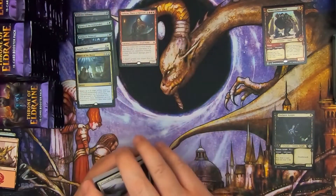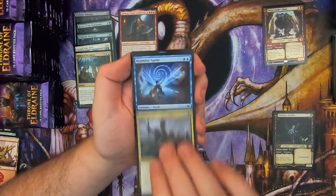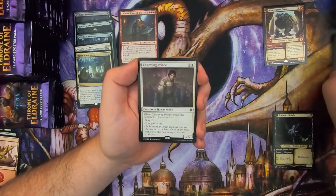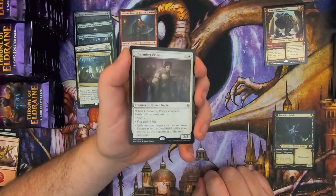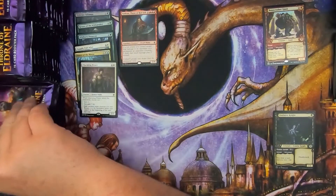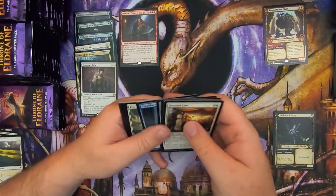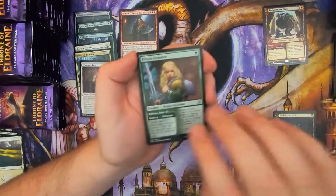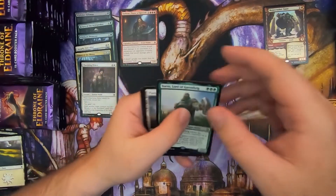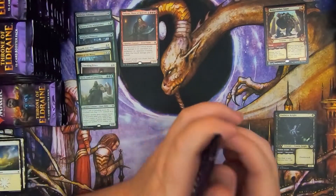Are we off the top of the screen there? Just a little bit. We got Wintermoor Commander, Hypnotic Sprite, Sir Eleonora, and Charming Prince. So not only do the packages open like butter out of these, but the cards are a little bit different. We'll have to do another video where I talk about that and get a couple examples of both. Yorvo, Lord of Garenbrig — garbage card. The garbage cards are back. It's like garbage day!